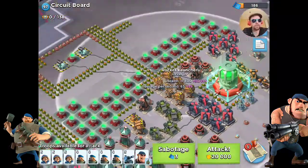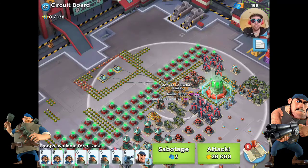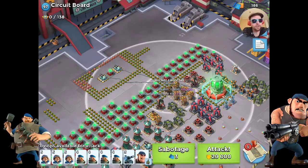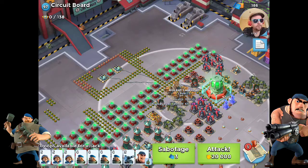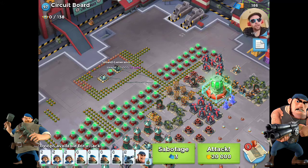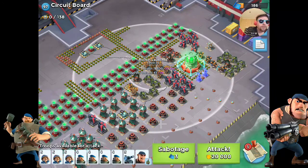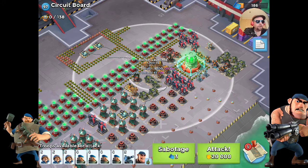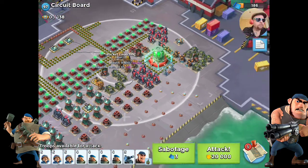To do that, we need to take out these four rocket launchers — these four guys are in range of the shield generators. These two in the front, however, do not touch the top or the back part of the shield gens, therefore we don't care about them. Looking at their health, they've got about 42k, give or take. That'll be like three barrages and a couple of artilleries, probably two or three.